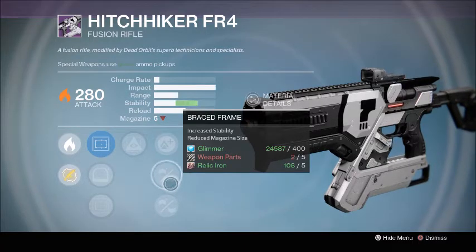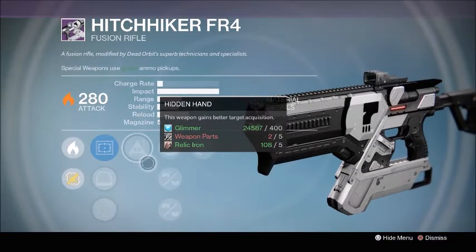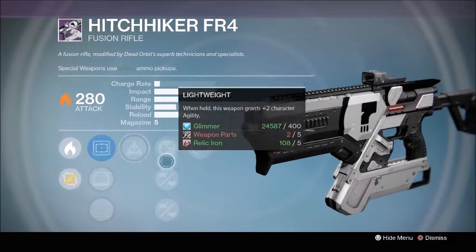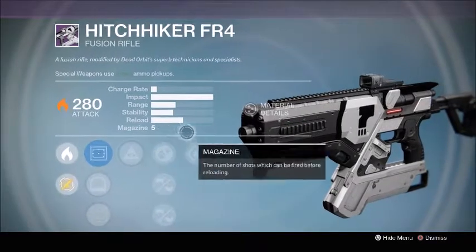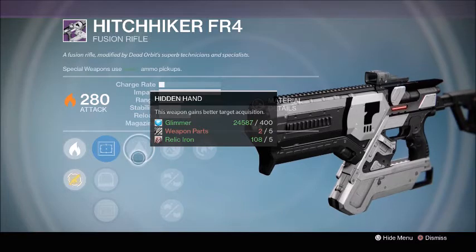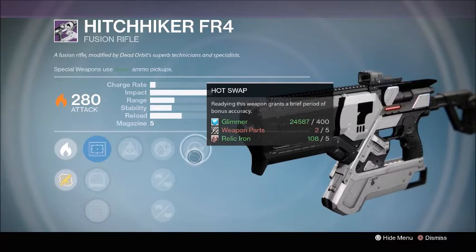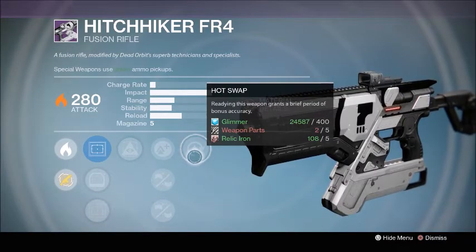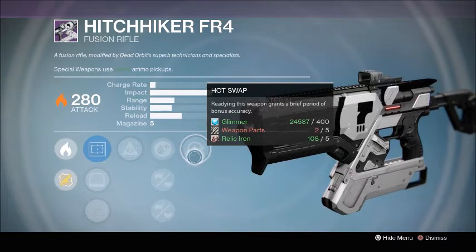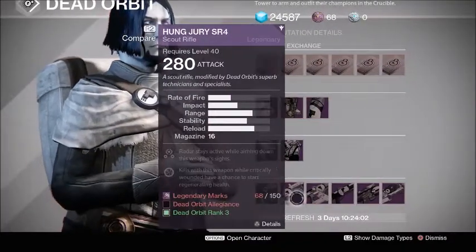You can basically get max stability because you can't get any higher than this on these types of fusion rifles. You also get Hidden Hand and Hot Swap - two really good perks. Hidden Hand is great on fusion rifles to keep the clusters more tracky towards the opponent, and Hot Swap gives better accuracy, kind of like Hidden Hand as well.